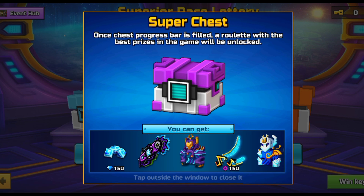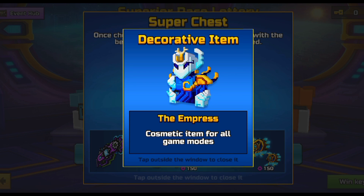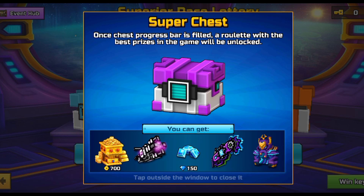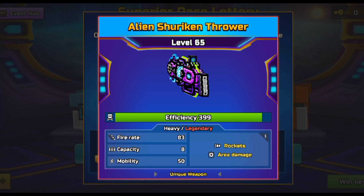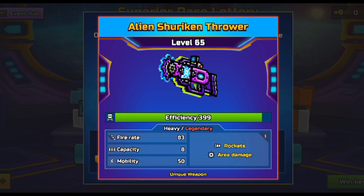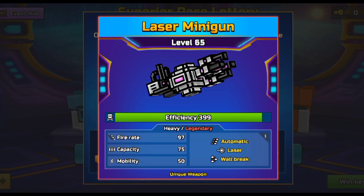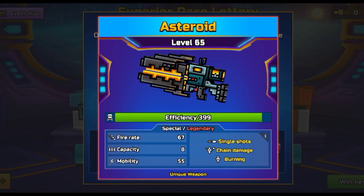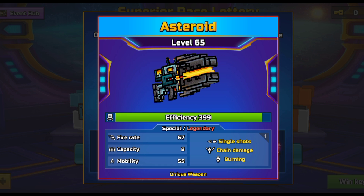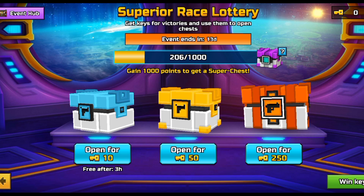Moving into the super chest, we have the Royal Confident skin — though I'd prefer to get the skin from the winner's chest rather than wasting a super chest on it. We also have the Alien Shuriken Thrower, a heavy rocket with area damage, roughly around a two to three shot kill, with a fire rate of 83. Next is the Laser Minigun, which isn't really the best — it's basically similar to a primary weapon. The fire rate and capacity are a bit lower, which defines its performance.